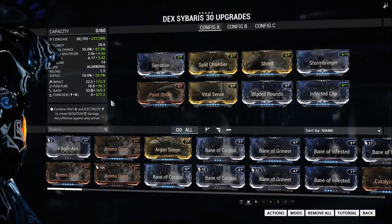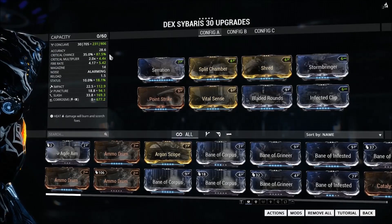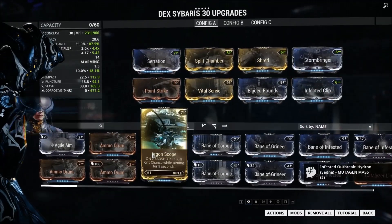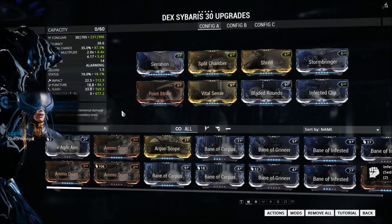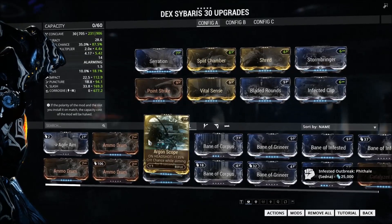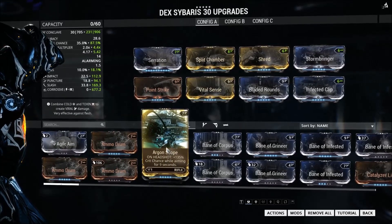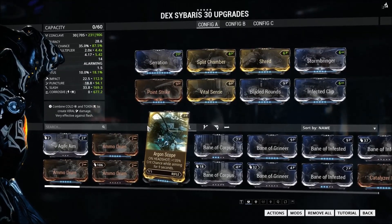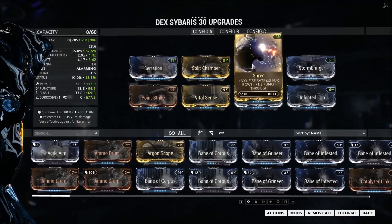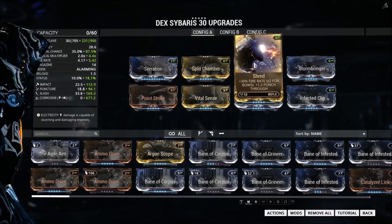It's a very simple build — what we get overall is about a thousand damage, mostly in corrosive, with a very good crit multiplier and a very high crit chance. Some people would argue you should drop one of the elements for Argon Scope, and whilst I played with that quite a lot, Argon Scope would give you a ridiculous amount of red crits — we'd be getting 134% crit chance — but I didn't think it was worth dropping the damage from one of the other mods. Perhaps drop Shred if you're not fussed about punch through, but I find the added fire rate makes this weapon a lot more fun to use.